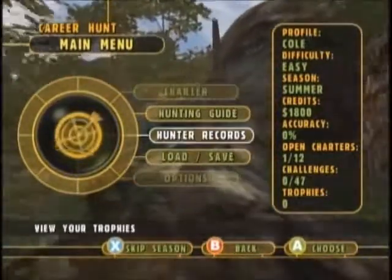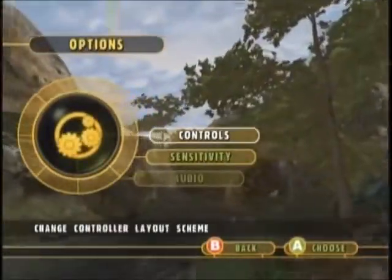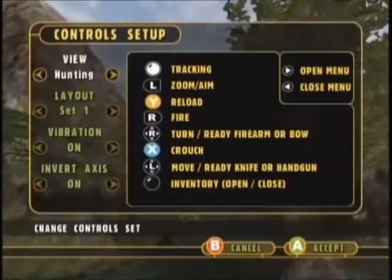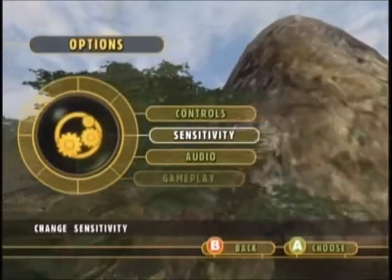There's your hunting guide if you want to go through it. Hunting records, there's your load, save, and options. These controls are going to be okay for me — if you want to switch them up, you can.